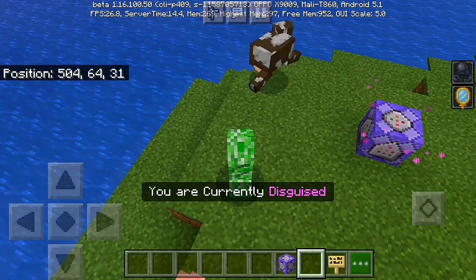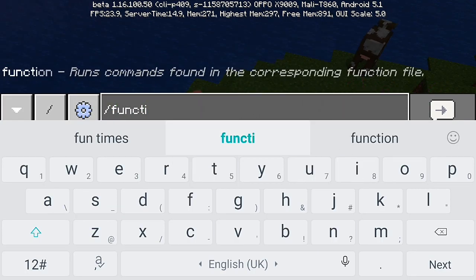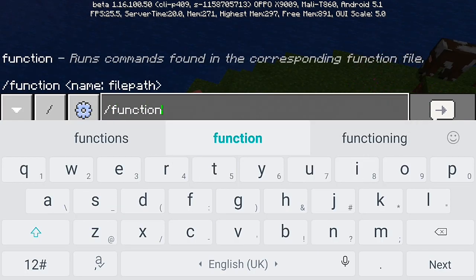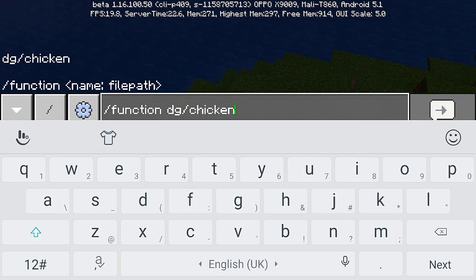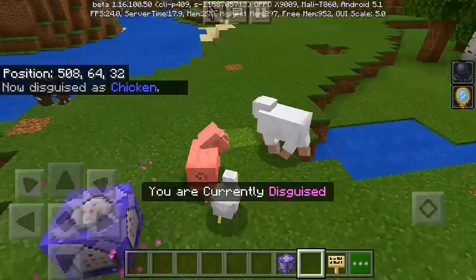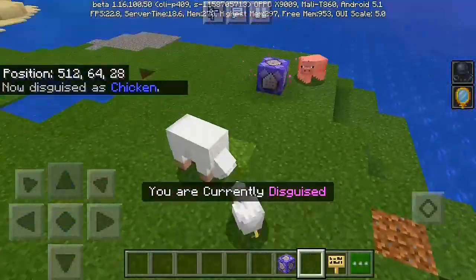We're going to turn into a chicken. Function dg and chicken — there we go! Now I'm here with my friends as normal mobs in Minecraft, just wandering around having fun.